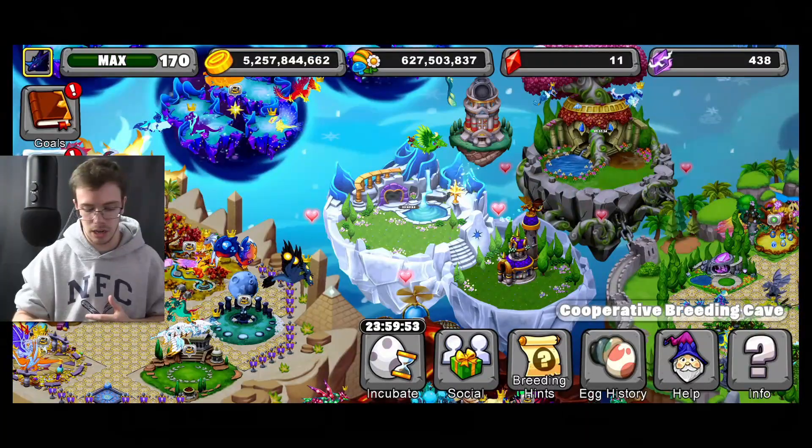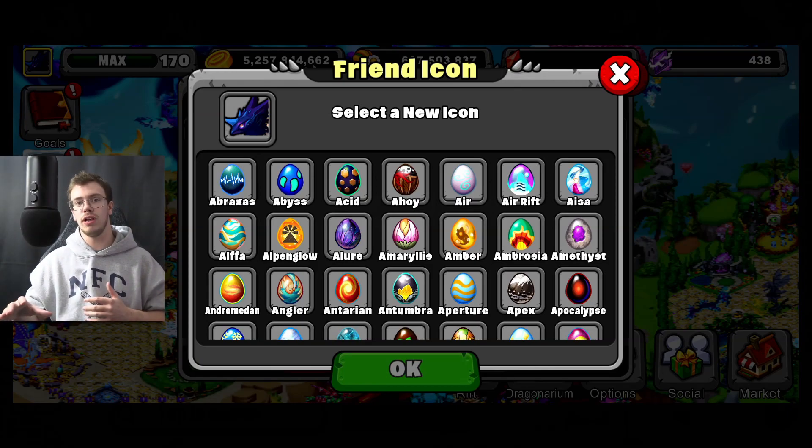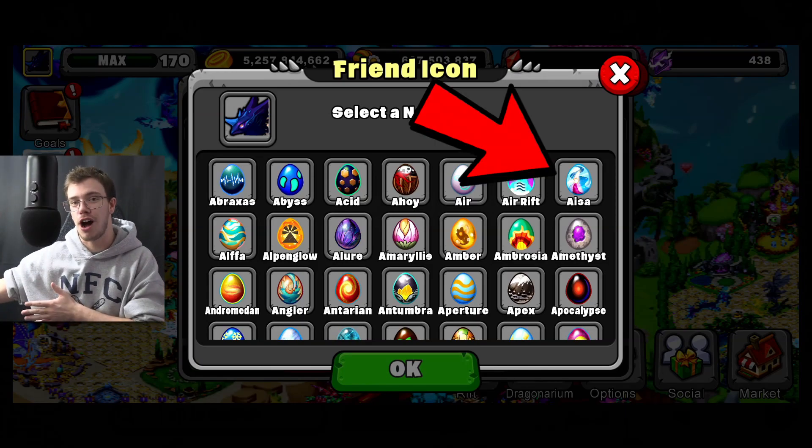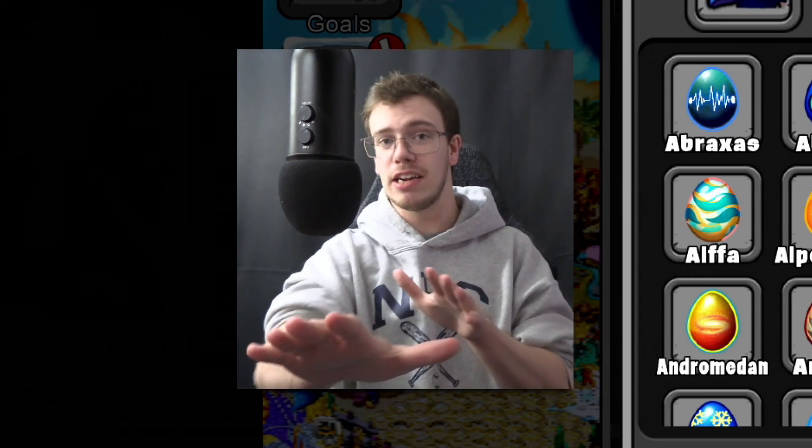One day — one day, that's a good sign. One day breeding time for the new Dragon. Did we actually get it first try? Holy crap, we literally just bred it first try. Literally there was no effort put in at all. I really just got it. So we'll hatch that in just a second here too.